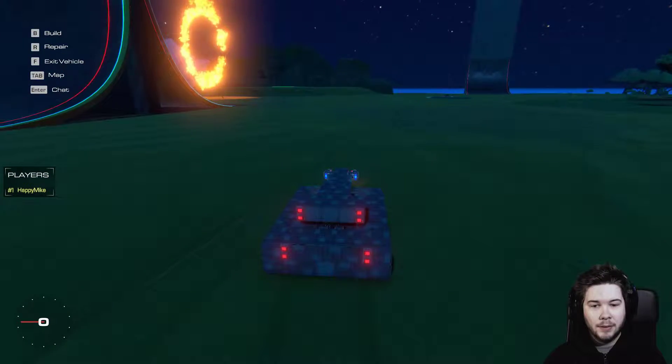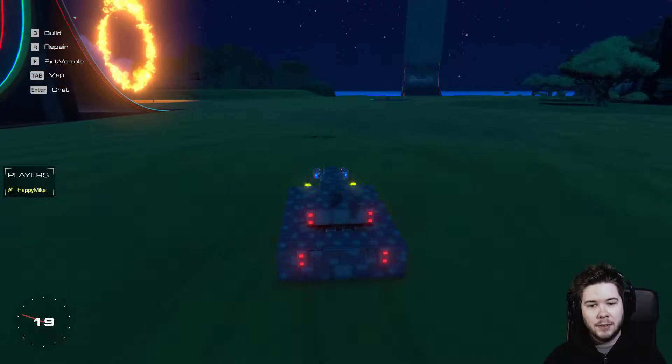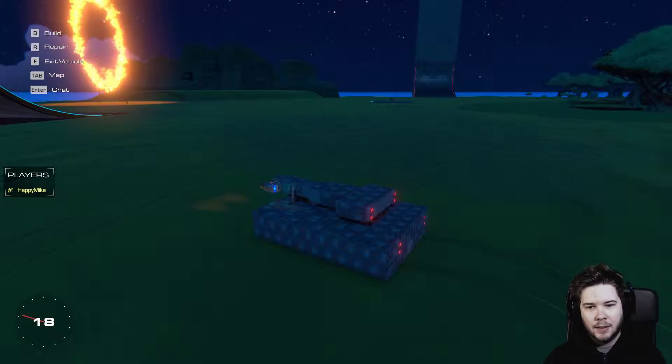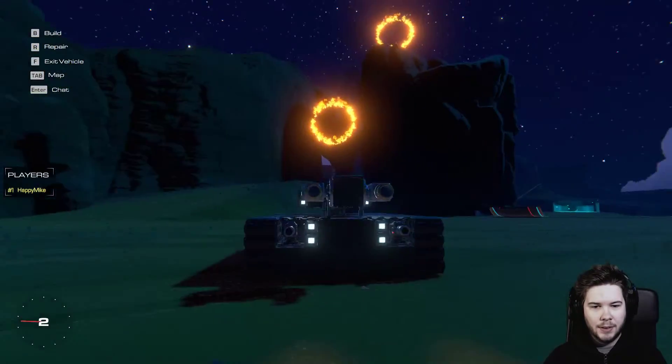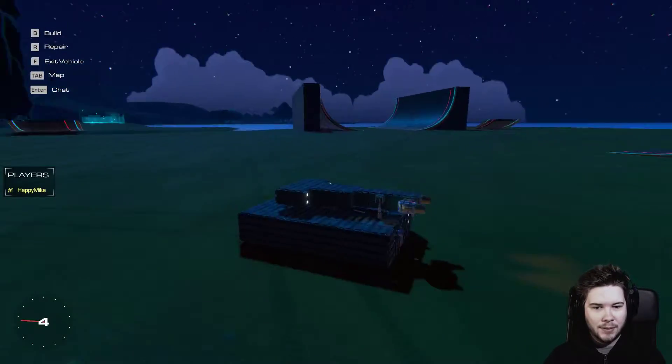We've got some weaponry here — we got the toggleable front cannons while we're chasing somebody. Then we got something holding the big cannon, because if I don't have that it flings around when we're driving.